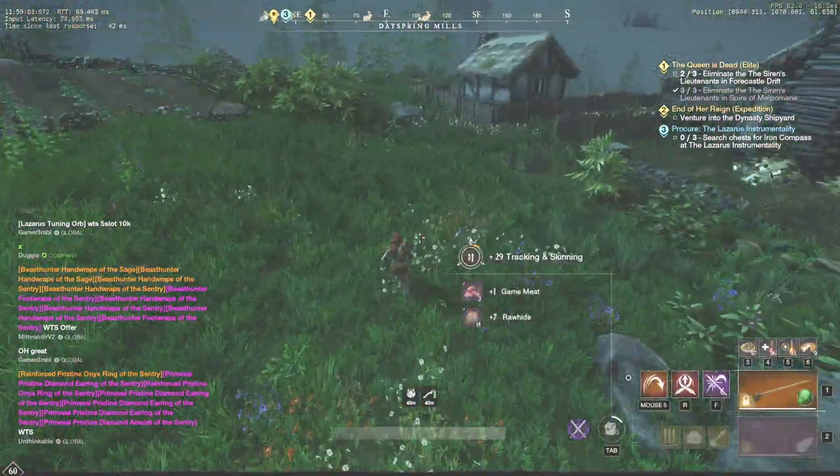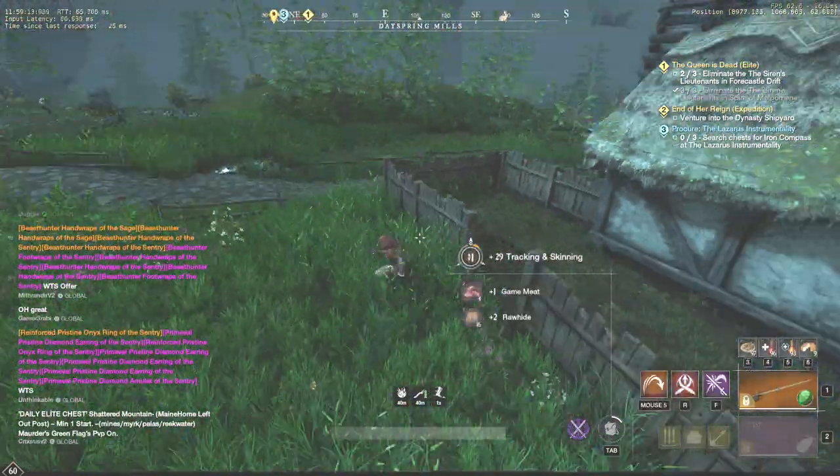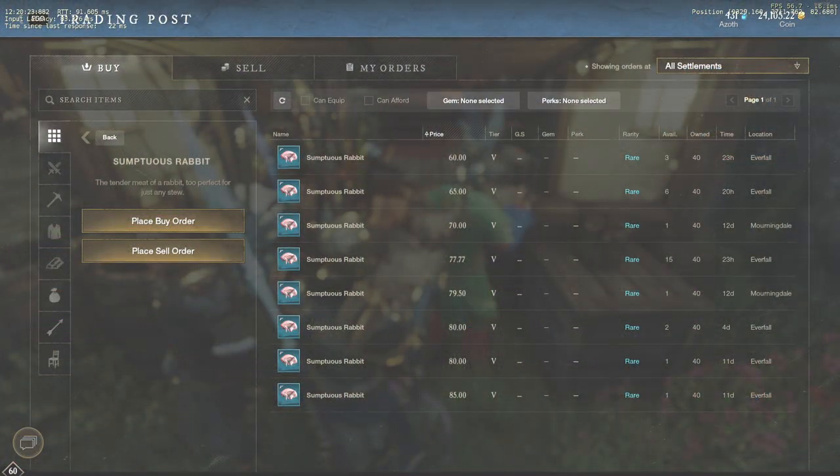The main reason to farm them is to obtain sumptuous rabbits and either sell them on a trading post or cook a 40 constitution food. The price of sumptuous rabbit on my server is usually between 45 and 60 gold.